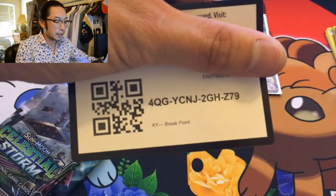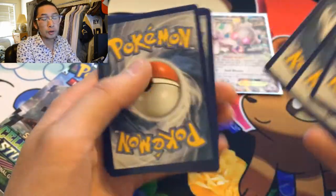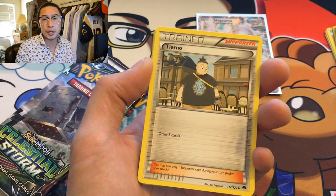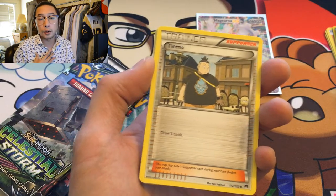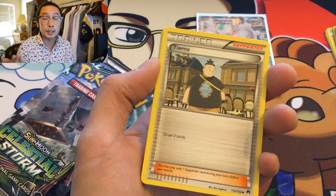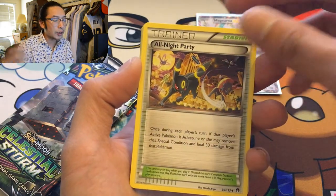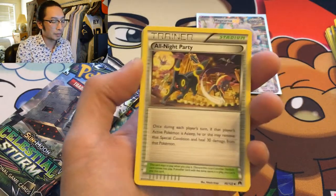Code card for you guys — XY Breakpoint. Hopefully from these code cards you guys get something amazing. If you do, let me know in the comment section below — I'm really curious. These code cards, I wish I could use them for myself, but they're always for you guys. So if you get something amazing, let me know!